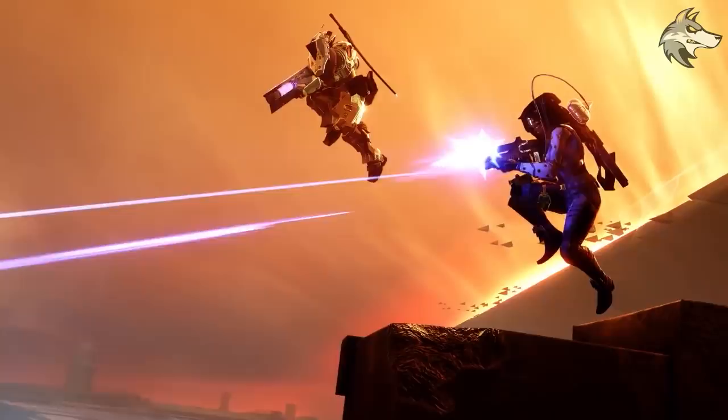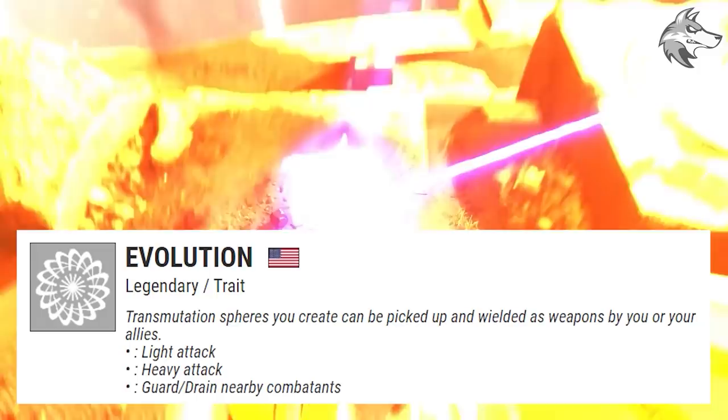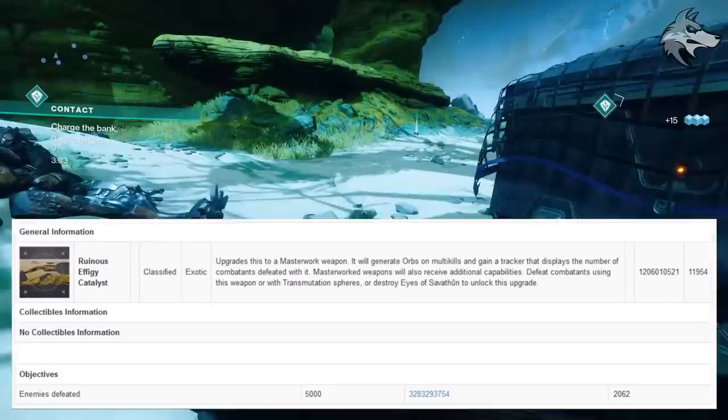Ruinous Effigy will come with the bonus Transmutation — final blows with the weapon collapse victims into Void Transmutation Spheres. That pairs with the secondary bonus Evolution, where the spheres you create can be picked up and wielded as weapons by you or your allies, including the ability to do a light or heavy attack, as well as guarding or draining nearby combatants. We've seen a guardian in one of the trailers create one of these spheres, pick it up, and use what appears to be a heavy attack to take an enemy out — definitely a pretty interesting idea.